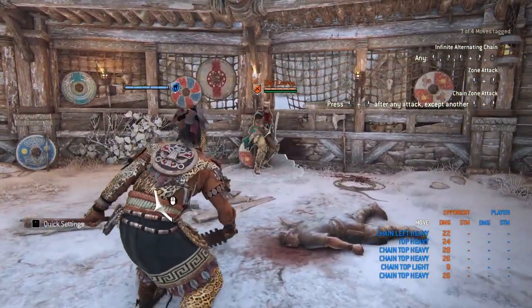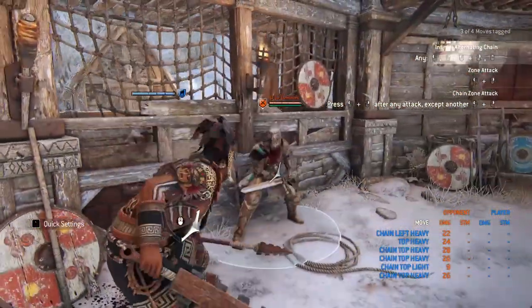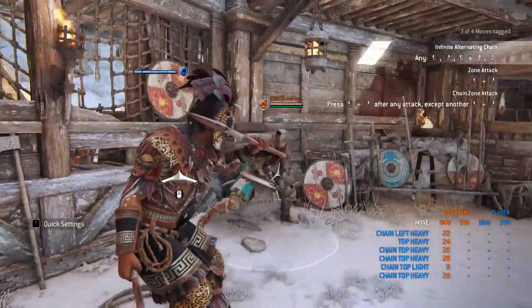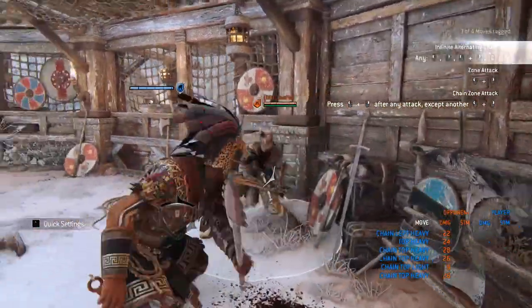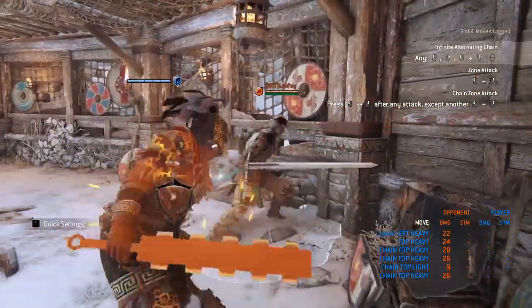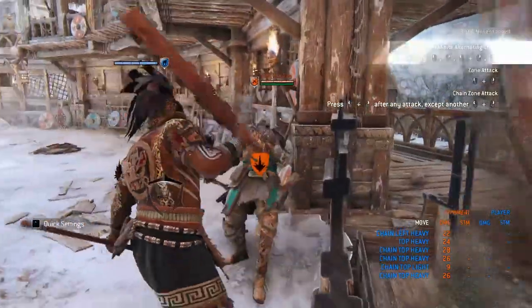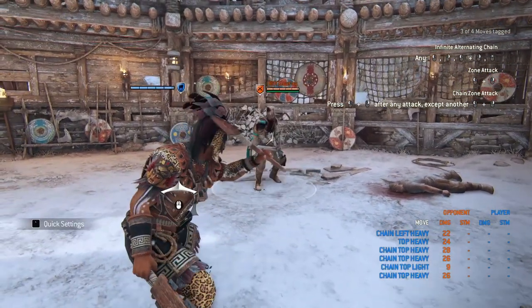However, if you have somebody that likes to dodge that bash, it's actually feintable. So you could do any attack, and then the same button you use to normally feign your heavies works here too. So I'll do a heavy and feign that — you can guard break them, get your heavy off, and go into the chain again. It's all sorts of fast mind-game mix-up. It's pretty crazy.